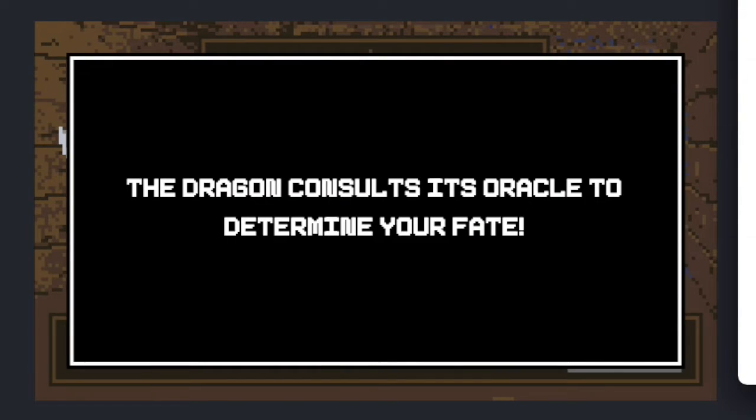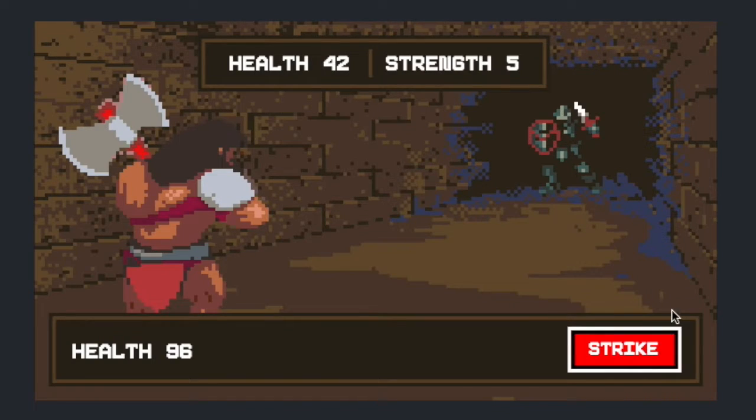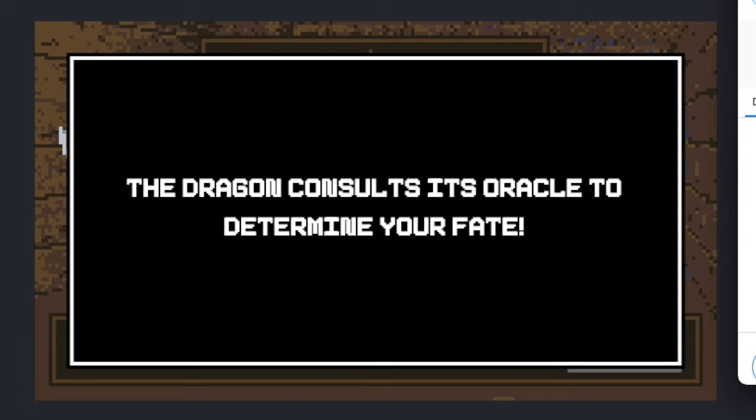On callback, it generates a turn where we have to fight and defeat a mob. We use our ability and strike the mob, strike again, and once we've defeated it, each call to the smart contract is using the Chainlink VRF as our random seed to decide the combat mechanics.